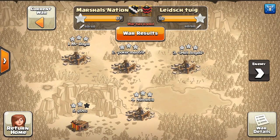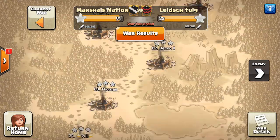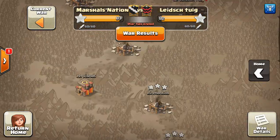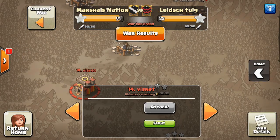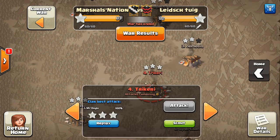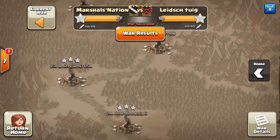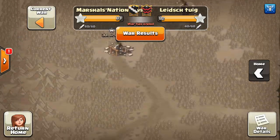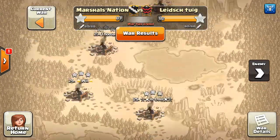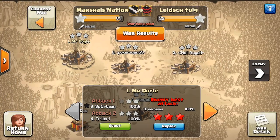Four Town Hall 11, three stars for LT — all four Town Hall 11s taken care of. But really not all the 10s; left quite a few 10s up, and they still lost the war despite all those 11 triples. A Town Hall 10 base was left up unhit on each side to balance things out. There must have been a mistake in the matching. One TH11 triple for Marshalls Nation, but the difference in the Town Hall 10 triples got them the war. LT struggled with the Town Hall 10s despite all four TH11 bases being three-starred.